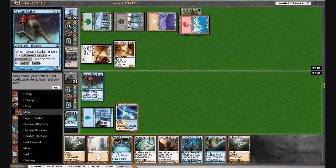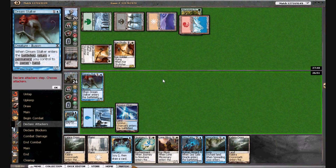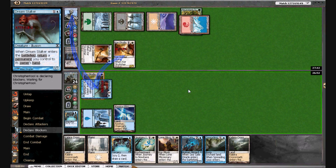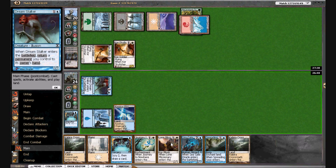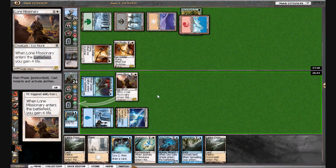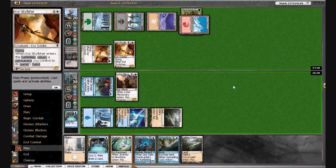We may check him for a Piracy Charm. He knows we're playing it, so there's a chance he'll let us get in. He just snapped blocks, so he's not playing around Piracy Charm. This is sort of a mind game — we don't actually have it, but we kind of see that he either doesn't remember we have Piracy Charm, or he has some way of recurring his guy and doesn't really care.